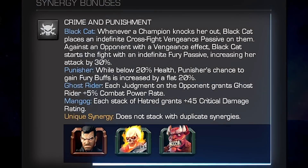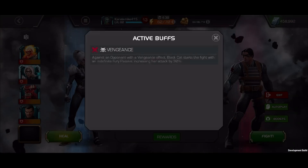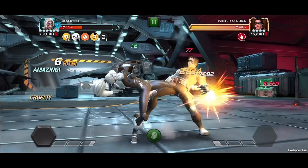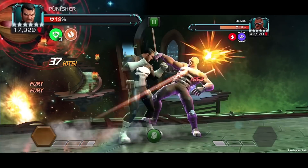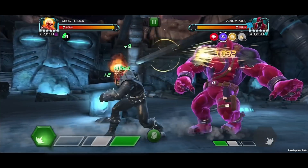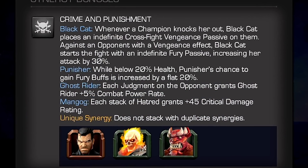Crime and Punishment: with Punisher, Ghost Rider, or Man-Thing on the team, Black Cat — when facing an opponent that has previously knocked her out — starts the fight with an indefinite Fury passive increasing her attack rating by 30%. With Punisher, while below 20% health, his chance to gain Fury buffs is increased by a flat 20%. With Ghost Rider, each judgment on the opponent grants him 5% combat power rate. With Man-Thing, each stack of Hatred grants 45 critical damage rating.